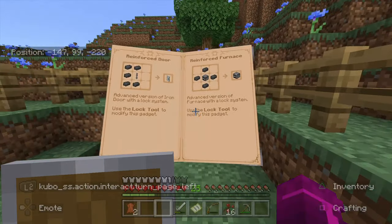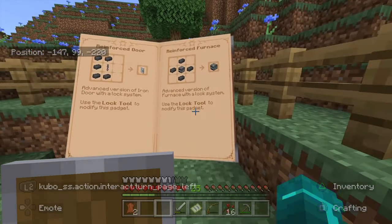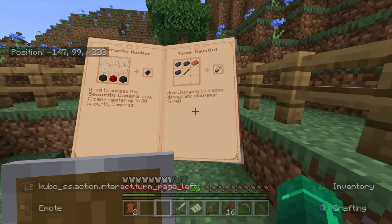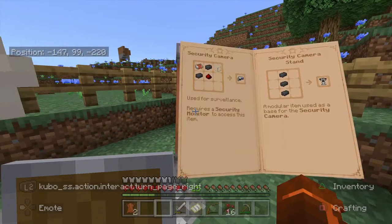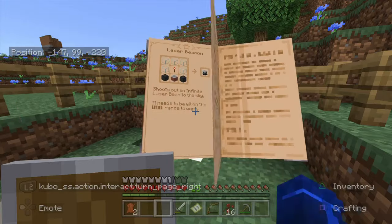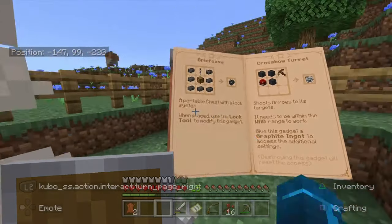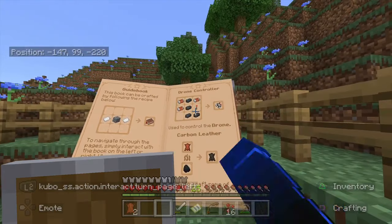There are also mines, poison turrets, and a reinforced chest which has a locking mechanism - that's really nice. There's a reinforced door and reinforced furnace too. There's a safety box, taser gauntlet, and thermal armor. There's a ton of armor sets matched with the basic machinery armor as well. So we're getting into something very interesting. First things first, we're going to start building the drone and then the briefcase. We'll also need the controller, which is right here.